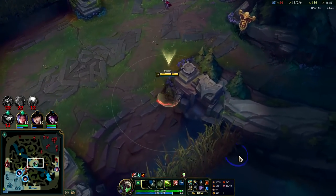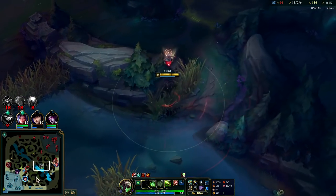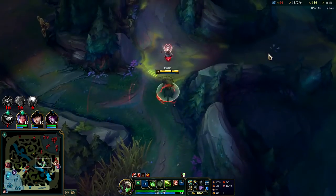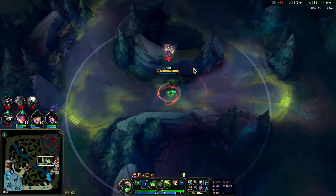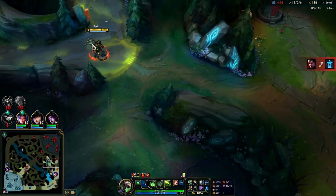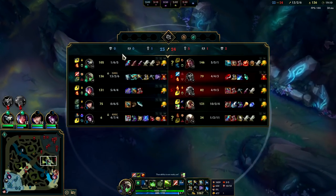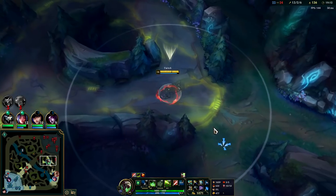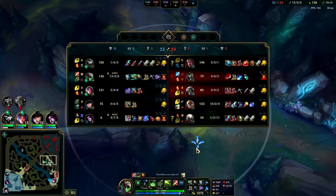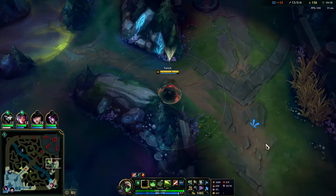I don't know where these guys are. Okay, there's Corki. Darius is top. My two teammates should be able to defend against Darius while I come over here. I need my Q up so I can kill the Corki — he's going to be greedy and he's going to have a teammate come down here to try to help him. It was Pantheon who spawned in first.